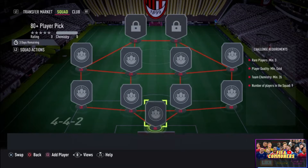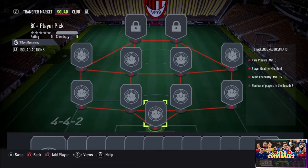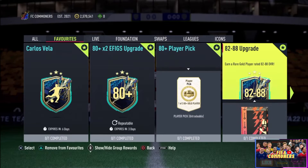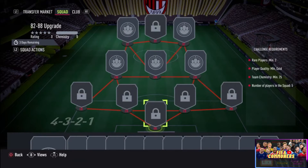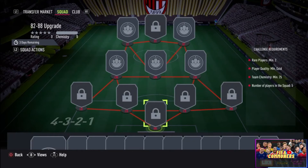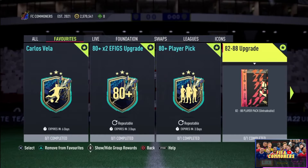The next one is the 80-plus player pick. To complete this, you need to submit three rares, minimum gold, 35 chemistry, and nine players in a 4-4-2 formation — you'll need a bunch of midfielders and defenders. After that is the 82-to-88 upgrade, which requires two rares, minimum gold, 25 chemistry, and only five players in a 4-3-2-1 formation.